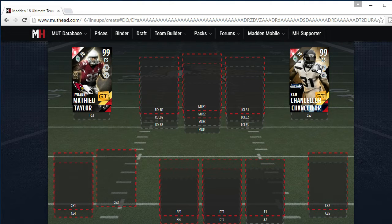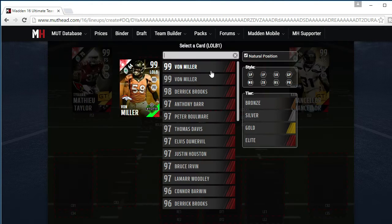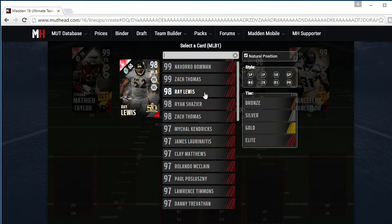Cam Chancellor — let's check. He has 99 speed and 92 catching. Usering the field with him is going to be OP at balls, guys. That's definitely someone you can user there.